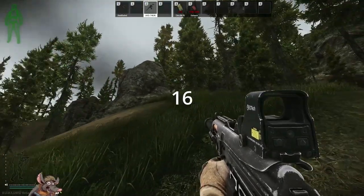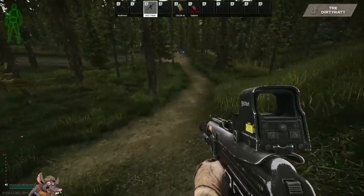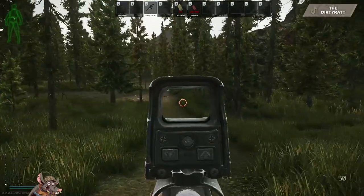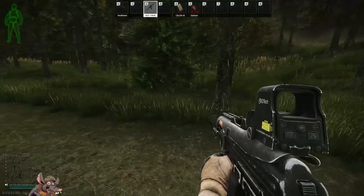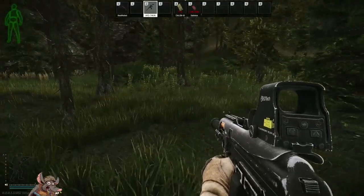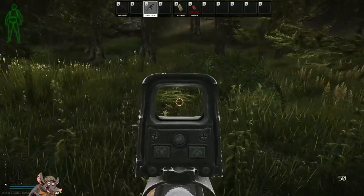Stash number sixteen: from stash fifteen, come down the mountain following the dirt path. Look for the trash in the road and this blue wall. As you approach the trash, turn right and walk straight out. You'll have this bush right here — your stash is right there.